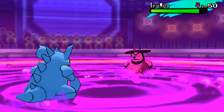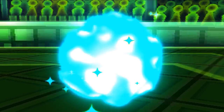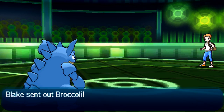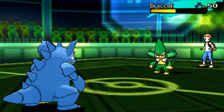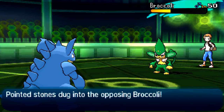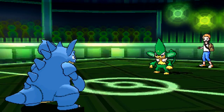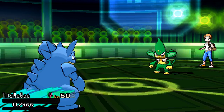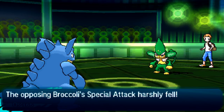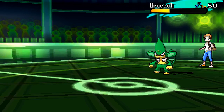Nidoqueen goes for the Sludge Wave and crits him — kills the Miltank in one shot. That's why I was saying maybe he was a physically defensive variant and not a specially defensive variant. If he were specially defensive, I don't think that would've killed even with the crit. He brings in the Simisage again and I'm gonna let Nidoqueen go down here — he Leaf Storms me out, and that is fine and dandy.